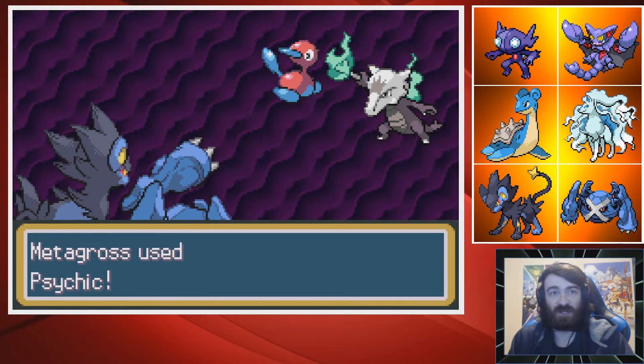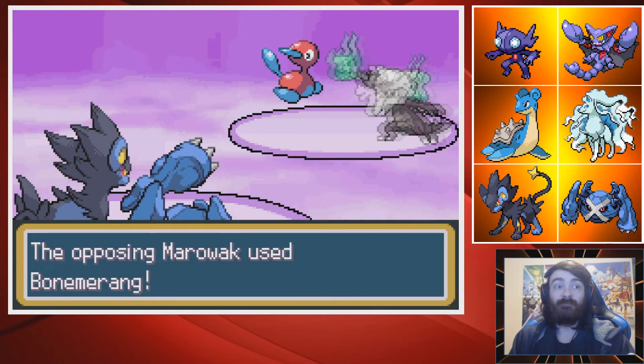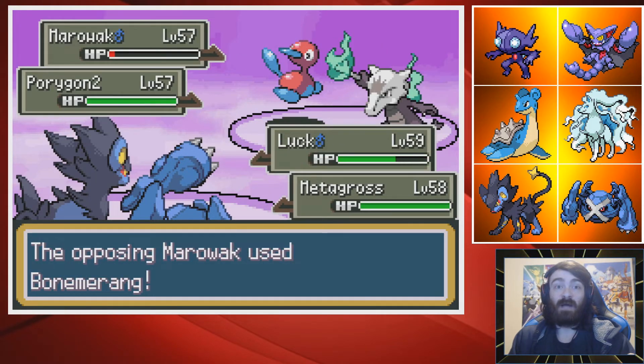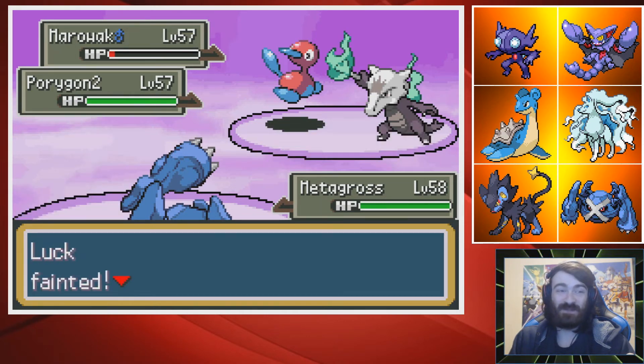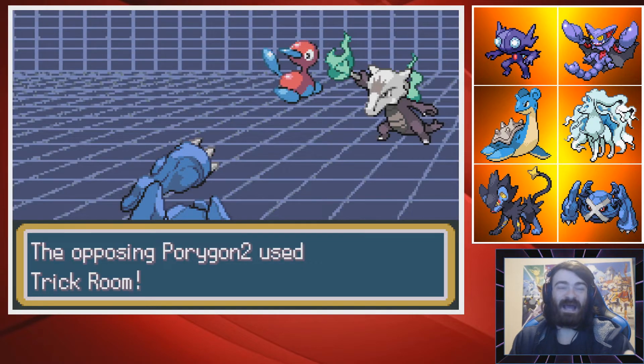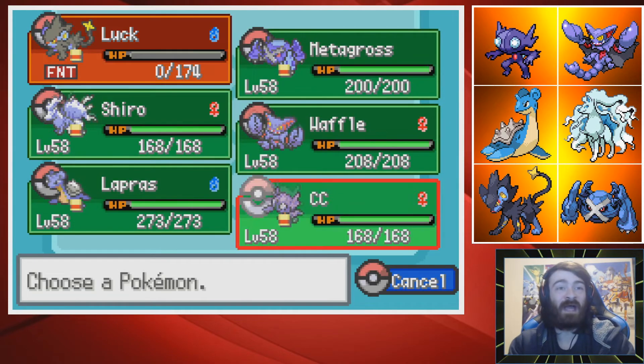That did a lot less than I expected — I was thinking it would do like three quarters. But a Psychic from a Metagross... I was wrong. That did so much damage, and it hits twice — Bone Rush. That's going to screw up my Focus Sash strategy. If I still had the Black Glasses, maybe Crunch would have done enough, funnily enough. And the Porygon sets the Trick Room back up — no. I didn't think that would happen. Obviously that was going to happen.